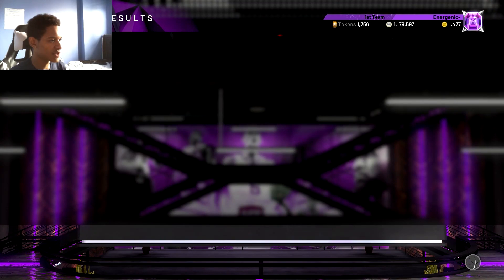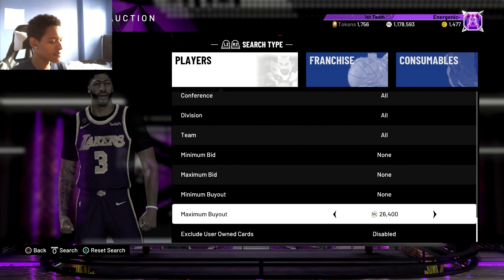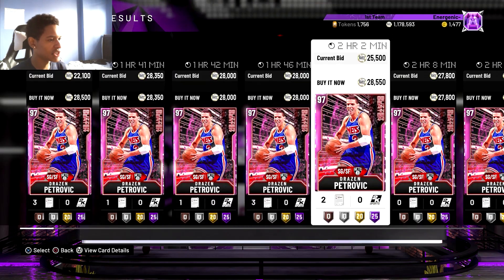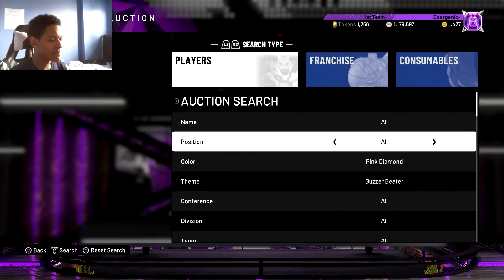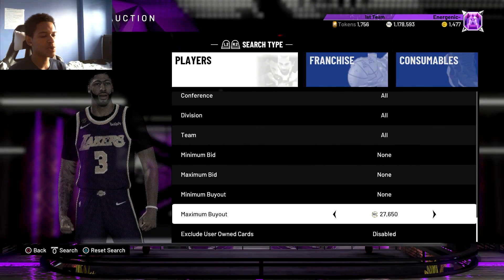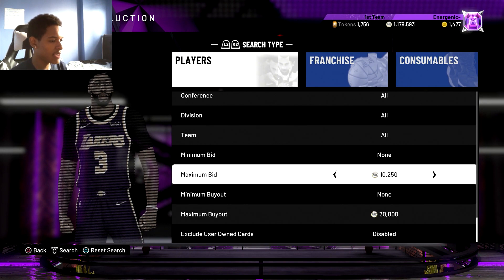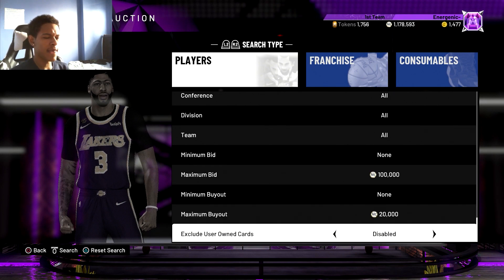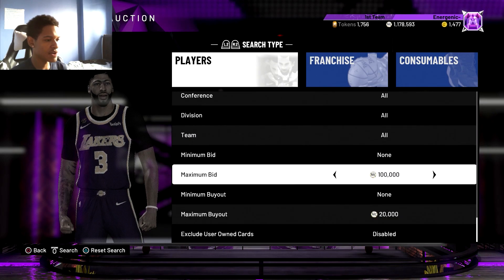Set the max buyout — let's find out what to put it at. There are Pink Diamonds going for 25k, like Drazen, which isn't really a snipe. So I would put the max buyout to around 20k. If you snipe Drazen at 20k and sell him for 25k, that's about 2,500 MT profit after tax — not bad at all. You could also drop it to 15k if you want more profit.